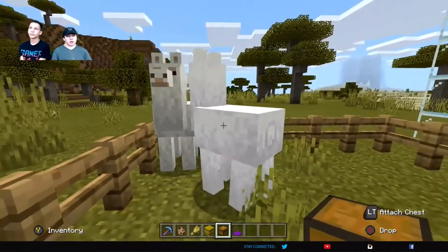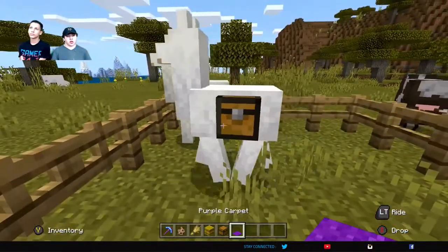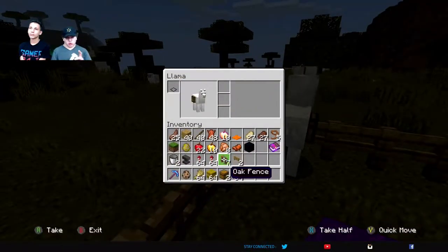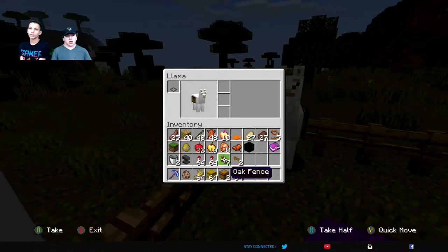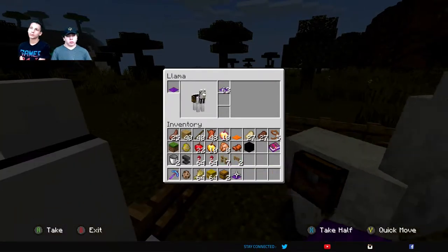And if you wanted to, you just left click with a chest to put chests on them. You can ride them — press Y on any controller, or the leave key on PC. And you can just put a carpet on.